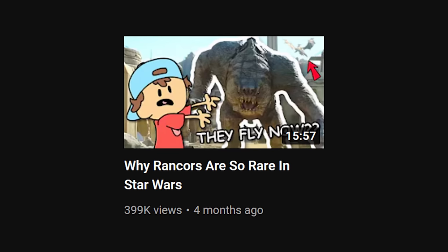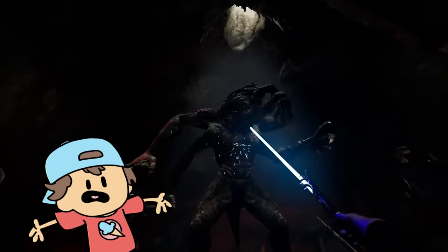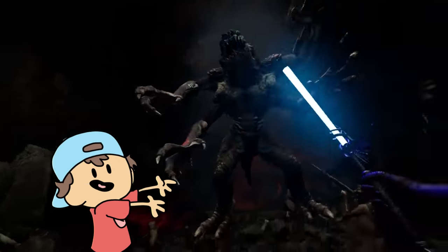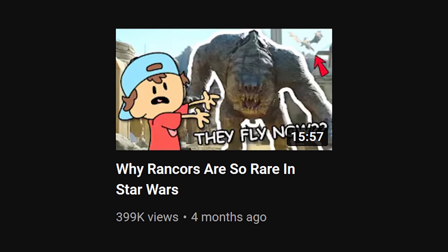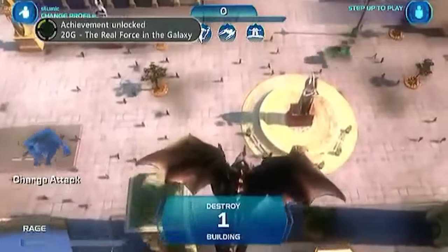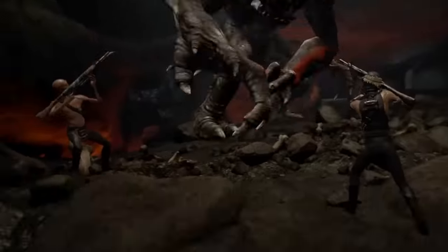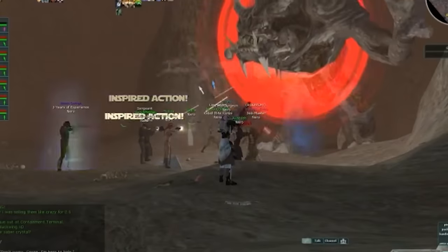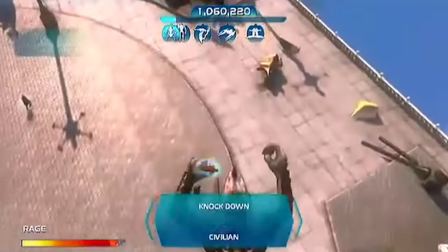This is a part two video — it's okay if you haven't seen the first one. In this video, we're going to be going over the craziest variations of Rancor that have ever existed in the Star Wars universe. There are so many crazy variations, a lot of which were created by ancient Sith alchemy to give them wings, armor, or bionic legs. There's even ones that are amphibious and live underwater. If you enjoy the video, please subscribe and give it a like, but without further ado, let's just jump right into it.